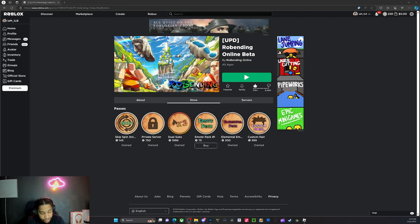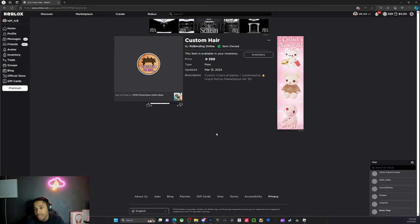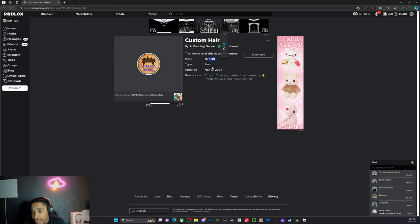All right, welcome back people. First thing is first — you're gonna need the custom hair. It costs 400 Robux, so if you don't have it then you don't have it, but for those of you who do have it, I'm gonna show you exactly how to use it.